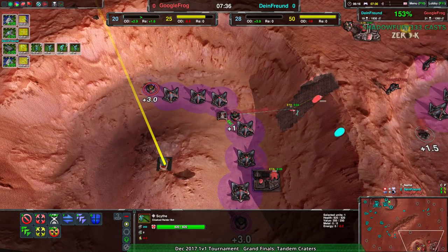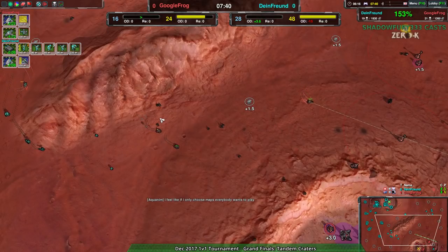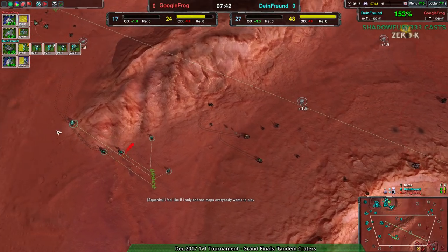If this continues, Dimefriend is kind of ahead, so if it continues like this it could indeed be Dimefriend taking a 2-0, or at least taking the first match.